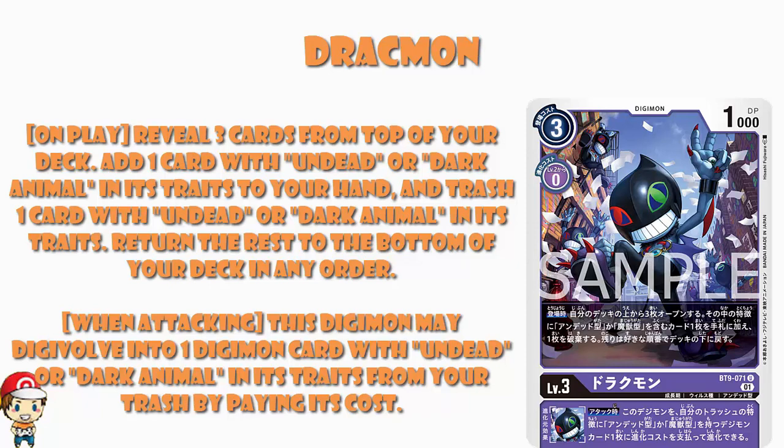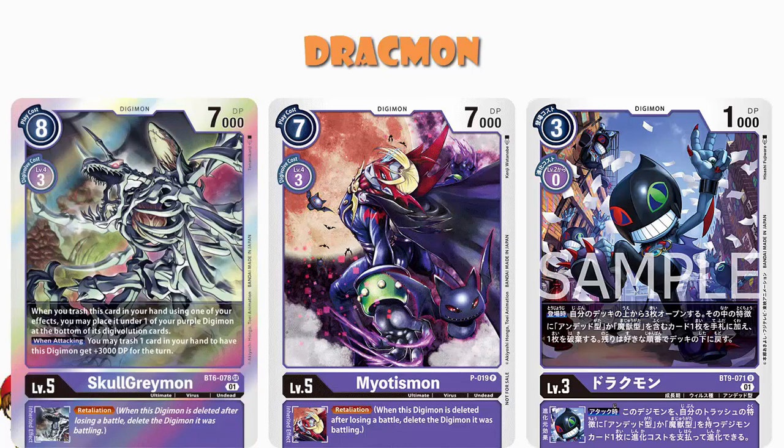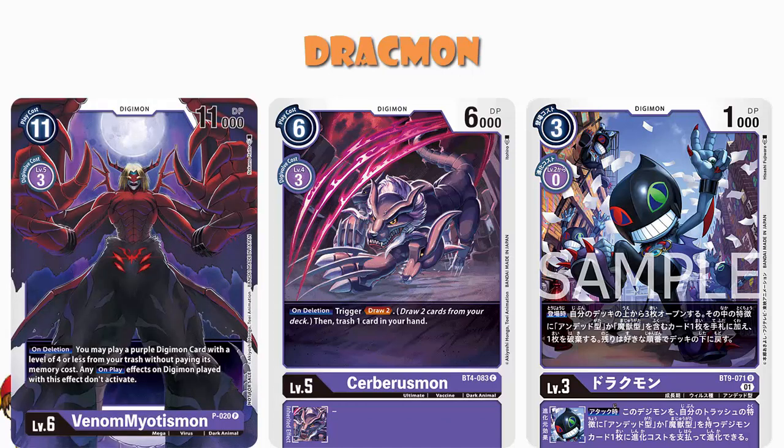So the question is, what have we got in terms of Undead and Dark Animal? Well, the Myotismon line — Myotismon kind of works here. SkullGreymon is another quite nice example. In terms of Undead, we've got some decent options. And in terms of Dark Animal, we've got a bunch we're going to be talking about in this video. We've also got things like Cerberomon, and of course Venom Myotismon. It would be weird if Myotismon counted for this but Venom Myotismon didn't, so everything is rather lovely.